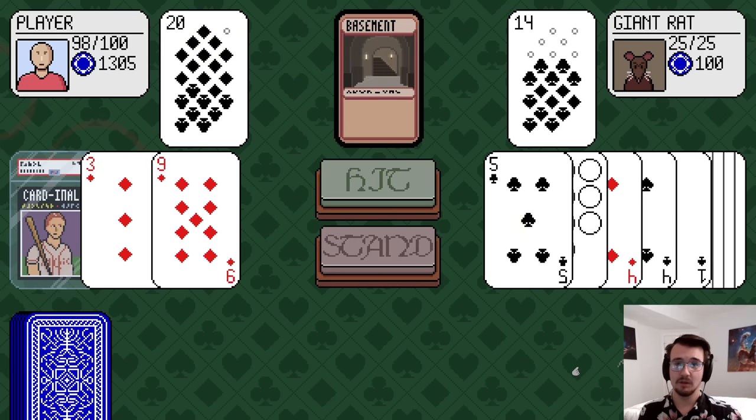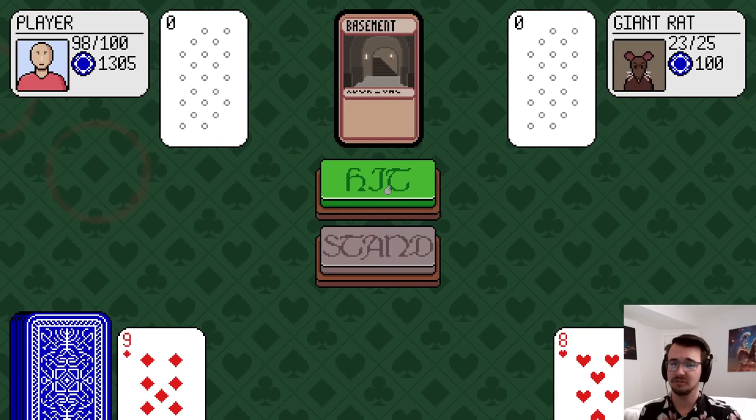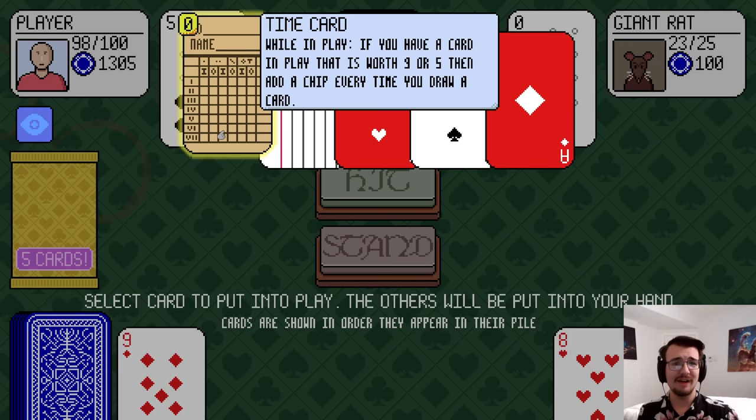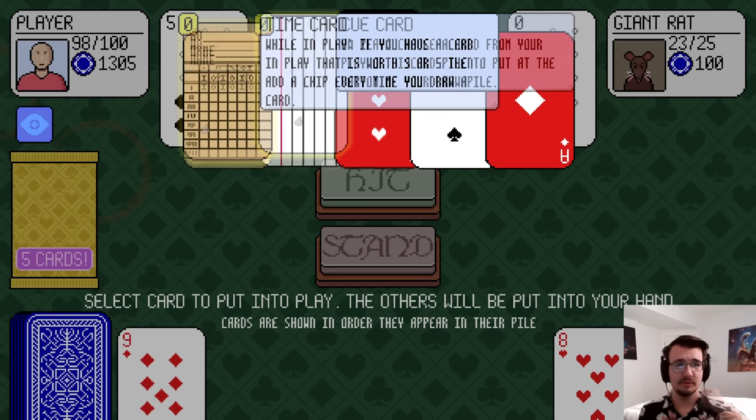20 is a good place to stand. That rat's going ham. You made it to 18 — well done, double damage I guess. What do I want? Time card: if I have a card worth 9 or 5, which I do — the booster pack is worth 5 — then I get to add a chip. That sounds pretty good.